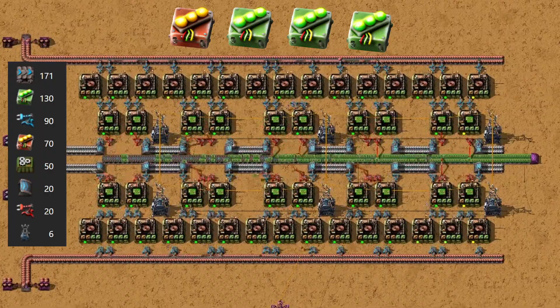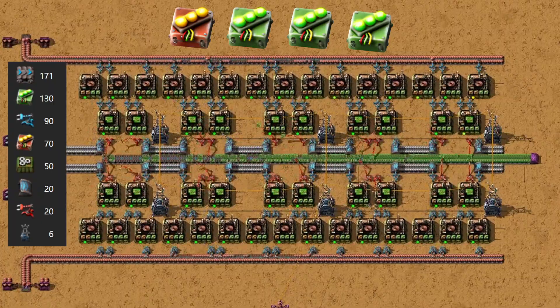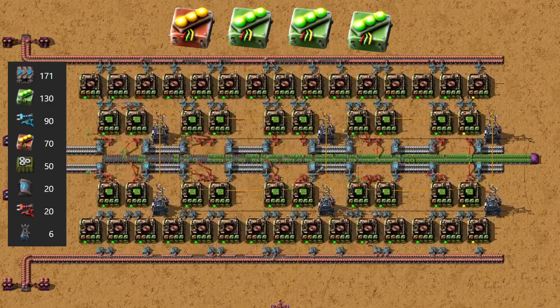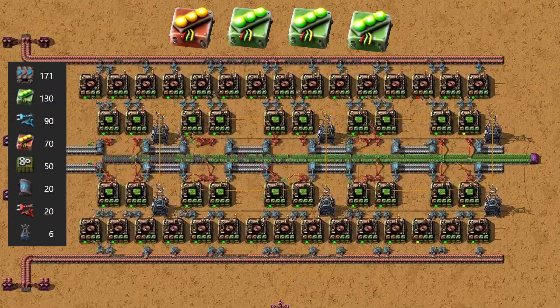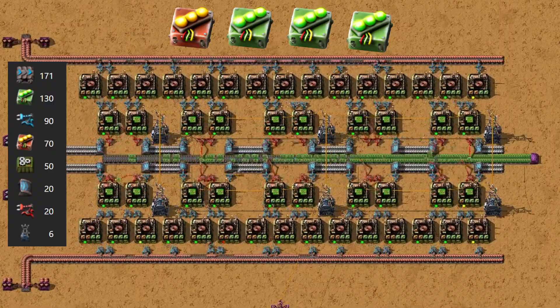The first blueprint is built around efficiency. This design really shines when your base is under pressure — maybe your power grid is stretched thin, or your pollution cloud has gotten so large that biters are constantly on the attack. In those situations, cutting down on both power usage and pollution can make the difference between holding the line or being overrun.